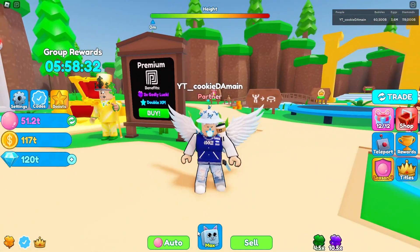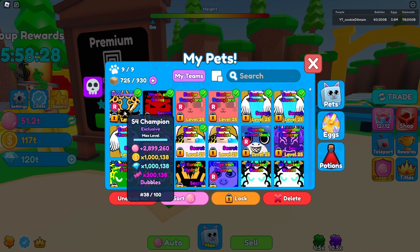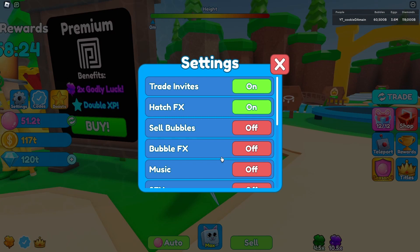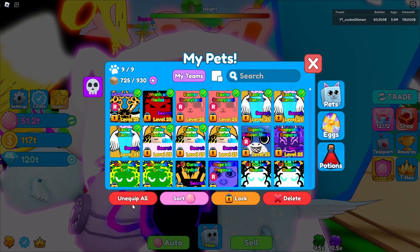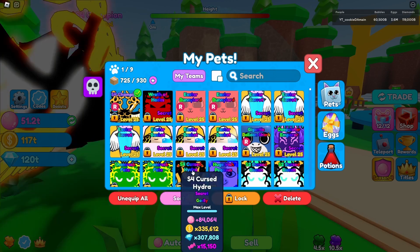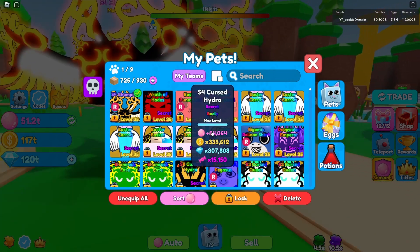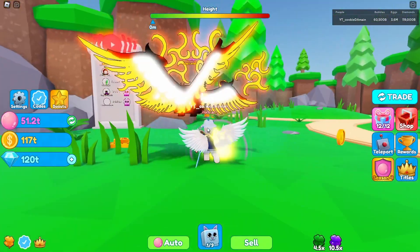I was able to get this pet, which is insane, because I actually doubted myself — I was thinking I wasn't going to get it, but we did get it and it paid off. Three million! Now it's time to check these stats. Let me go ahead and un-equip my pets and test out these stats. Also, they did buff the Season 4 curse but I was thinking about getting a shiny — but I had to focus on the bubbles and it worked.